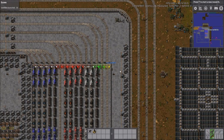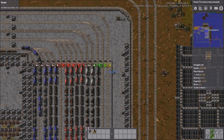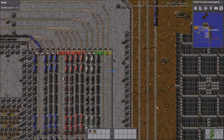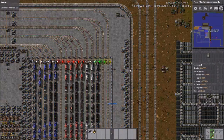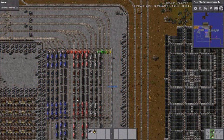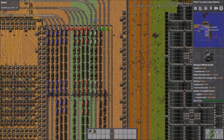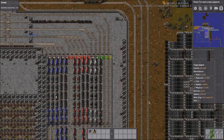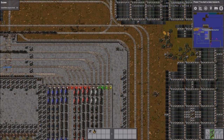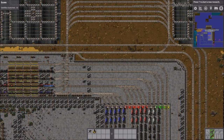Something smart he's done, which we would definitely advise, is for a stacker like this he's separated his iron, copper, oil, and other things into separate tracks. In our Earth map we made the mistake of not separating them, so copper trains would back up and iron trains would pull in behind them and never be able to get through when we needed iron. Separating them into separate tracks like this is a really good way to do it.